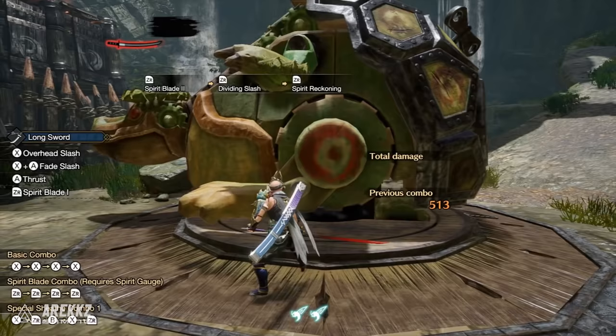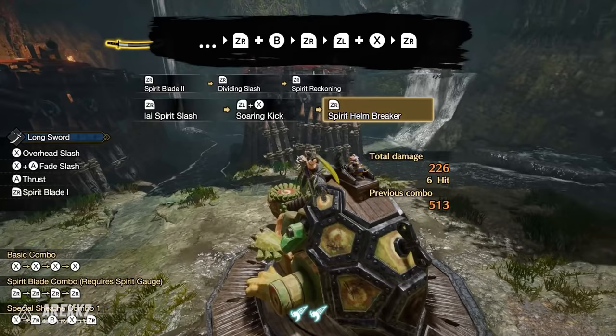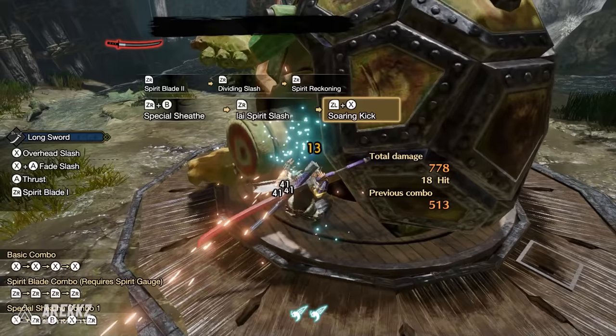When the opportunity presents itself you want to be sneaking in your Helm Breakers off the back of a Soaring Kick — this alone is a high damaging move even without performing it off the back of a combo, and it's quite quick and relatively forgiving so you can sneak it into much smaller openings. Then keep in mind what we covered earlier: going from an IAI Sheath into an IAI Spirit Slash, following that into a Soaring Kick Helm Splitter, and then upon landing sheathing again ready to strike — this is some big damage potential.